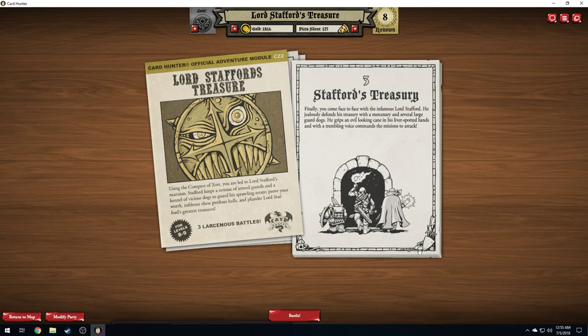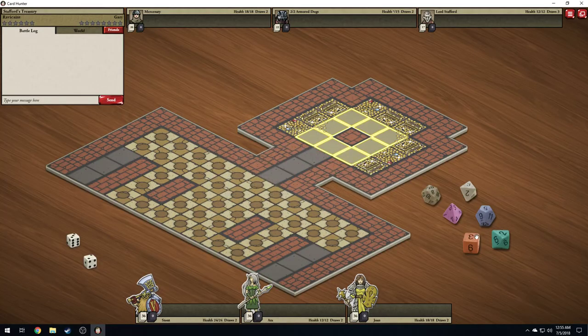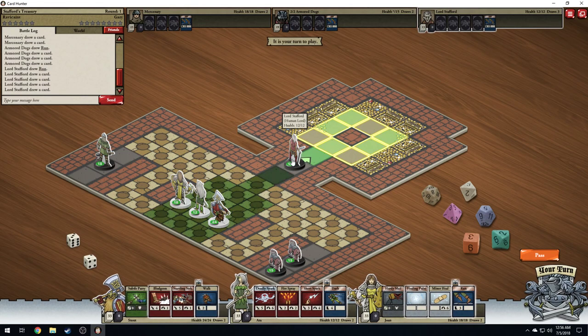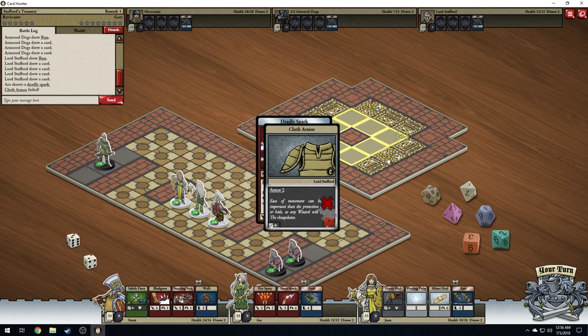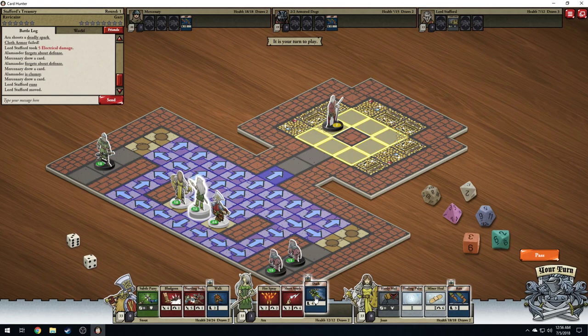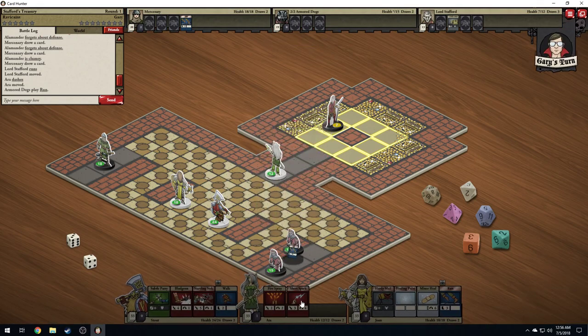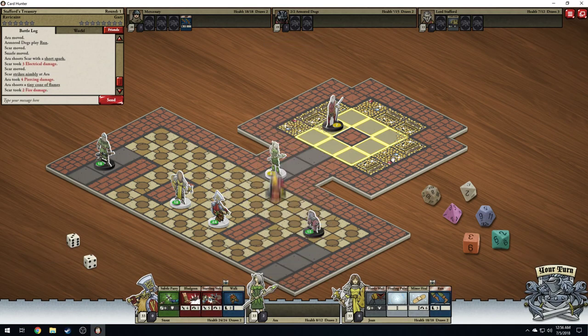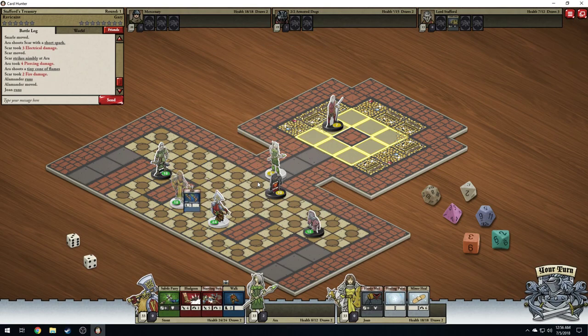Stafford's treasury — finally you come face to face with the infamous Lord Stafford. He jealously defends his treasury with a mercenary and several large dogs. He grips an evil-looking cane in his liver-spotted hands and with a troubling voice commands his minions to attack. Let's see if I can do this the first time. Taking down Stafford will win this battle — you don't need to kill the guards. Well, that makes things incredibly — not easy, but... Run, run, run, run, run! Bad dog.